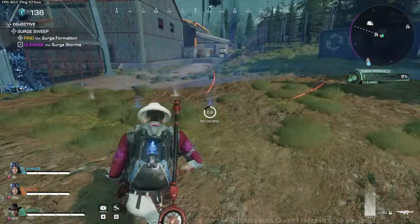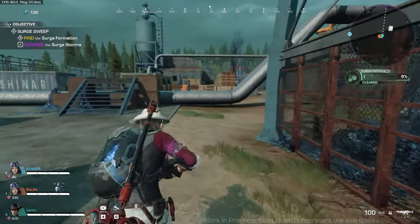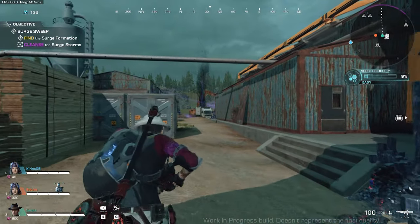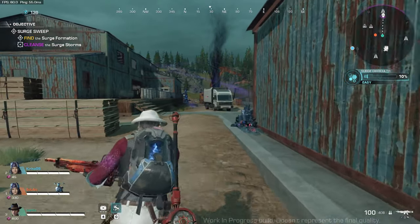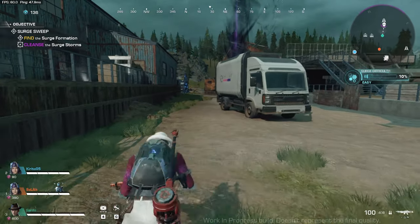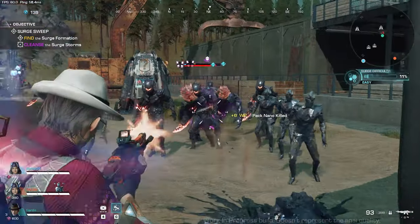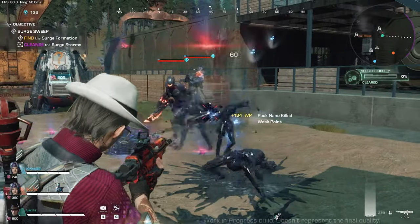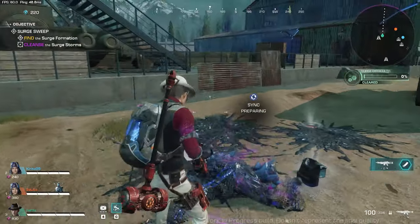You'll see prime nanos spawning from the surge storms. And that's another surge storm. They're sort of the leader of the surge storm nano pack, and you need to sync with them in order to summon your own companion nano. By holding the right mouse button, you can go into a zoomed third-person view. So you have three POVs when playing PvP or PvE.